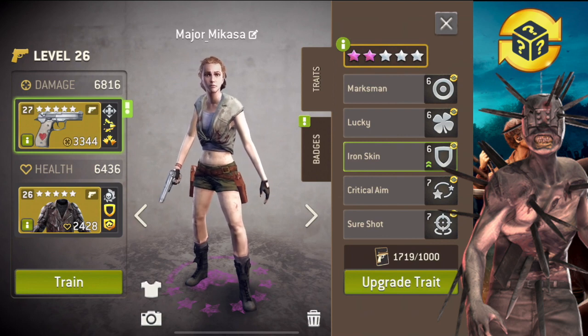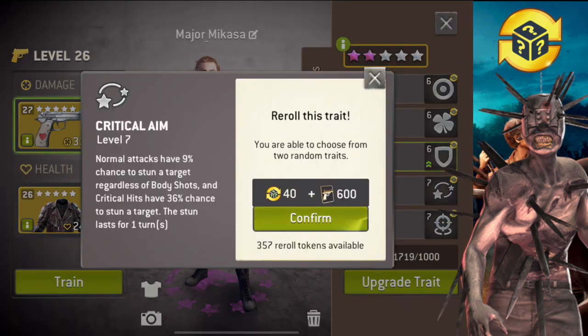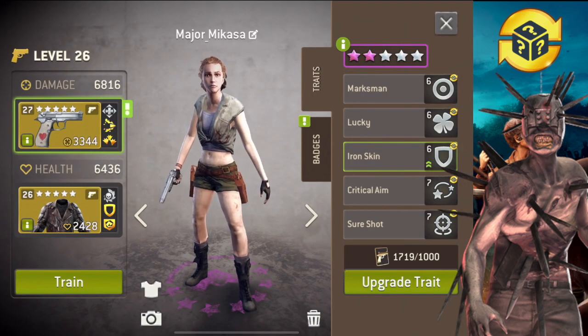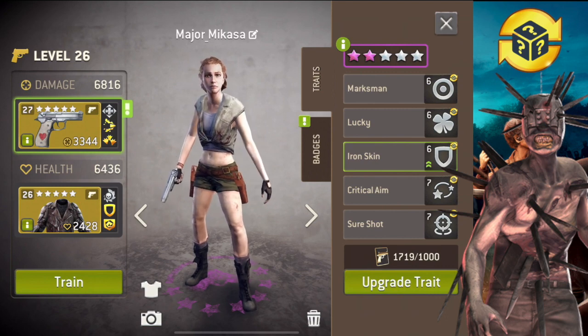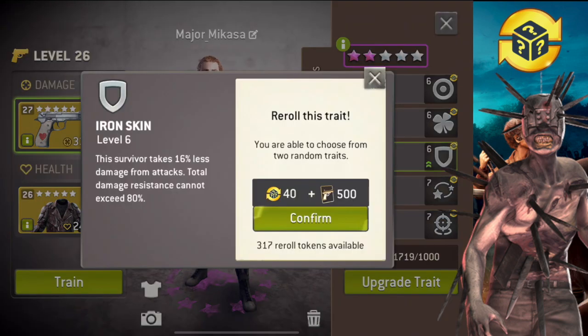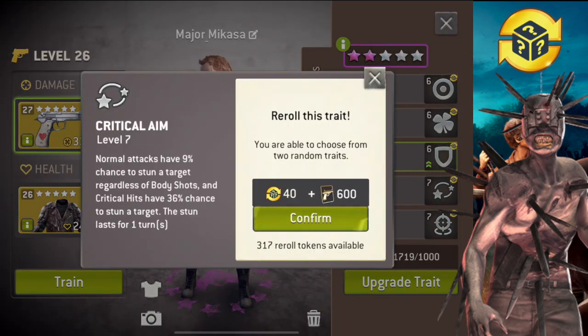I really wanted to get rootless on her though. I don't know what people think about this critical aim trait — this is the first time I actually get this trait. I have mixed feelings. It's kind of nice to be able to stun — it's just for one extra turn instead of dealing extra damage, you stun the opponent. I guess it balances out. I'm gonna keep critical aim for now. I'd prefer to get ruthless on her. I'll keep iron skin but I kind of want to do damage in guild wars, so I'm gonna re-roll her.